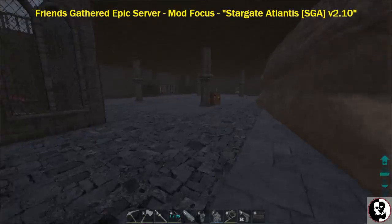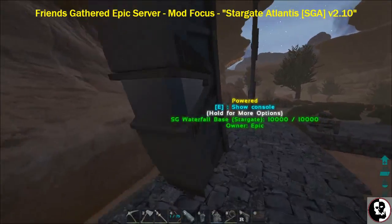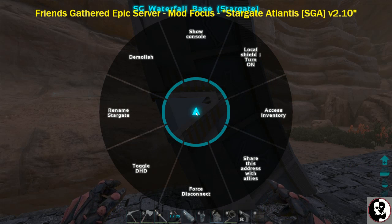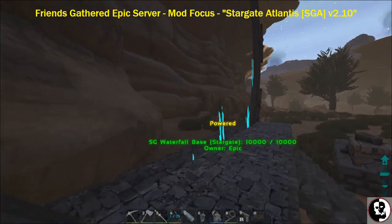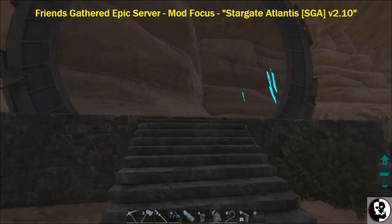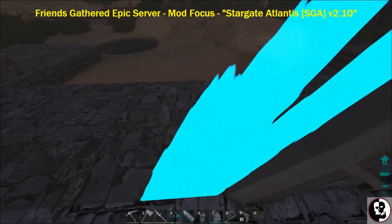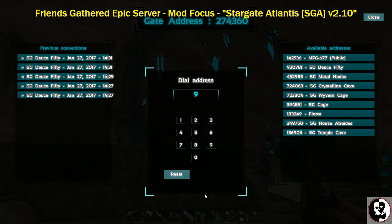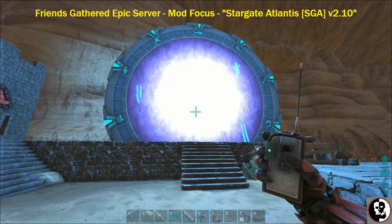Now let's look at the Stargate Shield — this is a first for me since I don't usually play PvP. I'm going to put the shield in the costume slot. There should be an option to turn the shield on. It has a really cool visual shield effect — the mod author did a great job. And yes, it actually prevents you from walking through it from both sides.